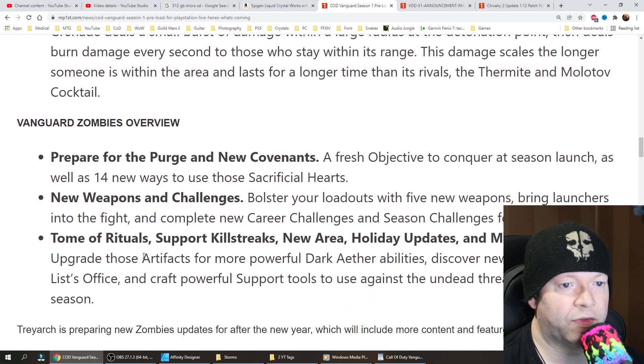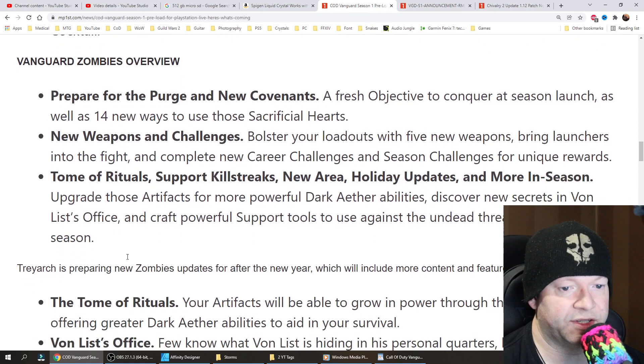Vanguard Zombies overview — prepare for the purge and new covenants. A fresh objective to conquer at season launch, as well as 14 new ways to use those sacrificial hearts. Bolster your loadout with 5 new weapons, bring launchers into the fight, and complete new career challenges and season challenges for unique rewards.